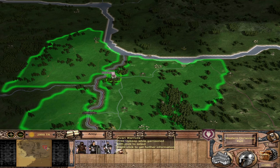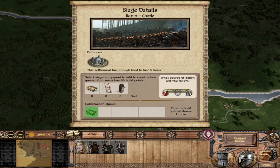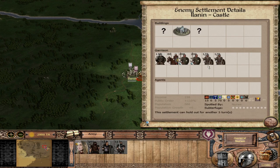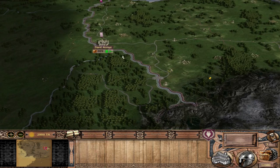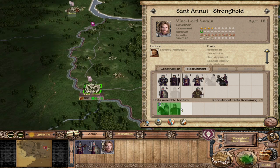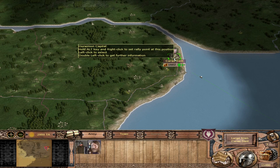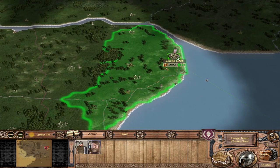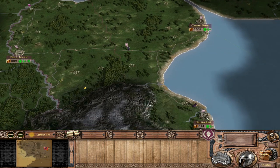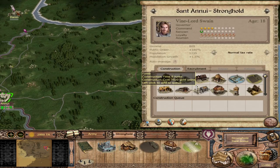For initial expansion, I would recommend taking Norway over here with his elves. Head just north and west and you will encounter a province called Alannan. I recommend immediately besieging it. Right now without building anything we're losing 436 a turn, which isn't that bad. The garrison in there is actually very weak — you can just take it with Norway. If you want to make it a little easier, go to Sant'Anoui and train up one Thorn Rider and a Vineyard Levy to garrison the settlement. You also have Vinelord Swain, your faction leader, with Thorn Bladesmen and Thorn Crossbow to start with.